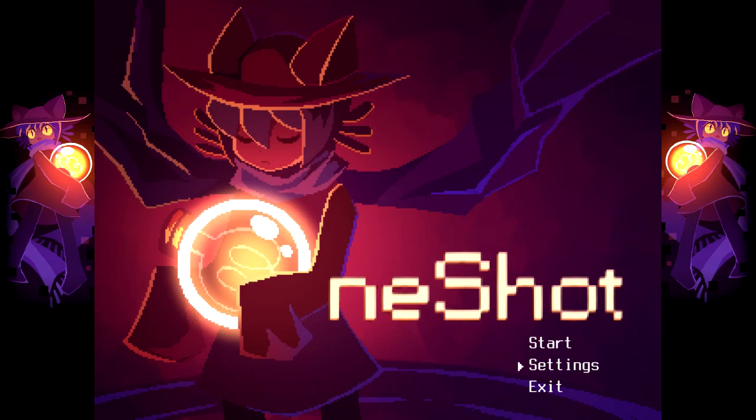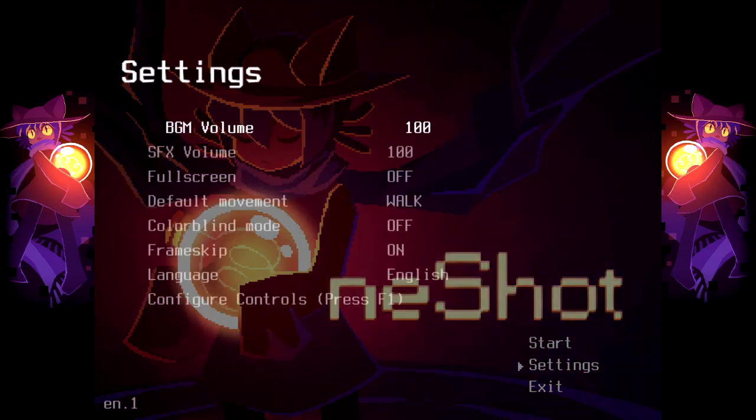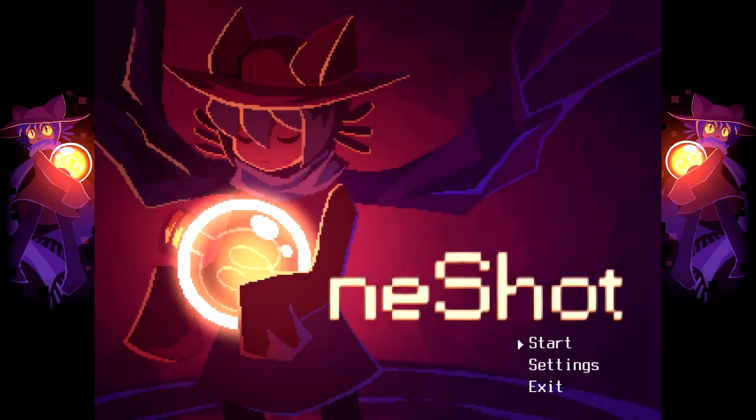Let's check the settings really quick. I don't really think there's much besides all this. There are some controls, but I'm just going to leave it at default. I'm playing on my keyboard. I could plug in my controller, but I don't think it's really needed. I'm using OBS to record this, so it's a very tiny screen I'm working with here, but I think I'll be okay.